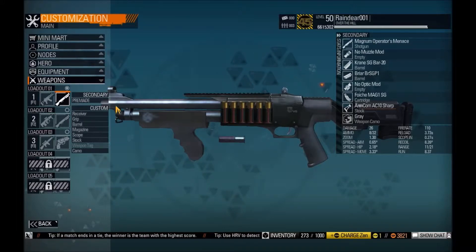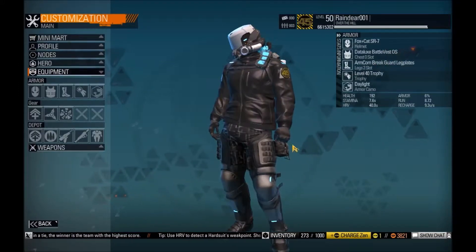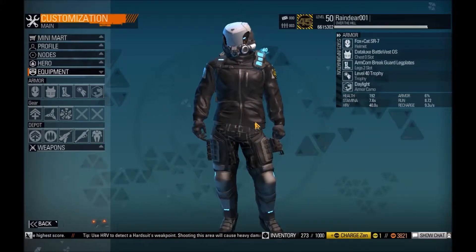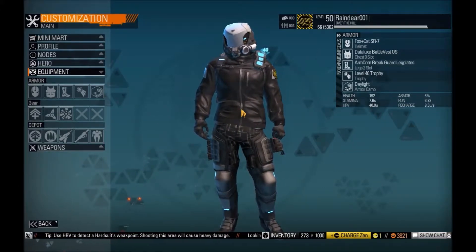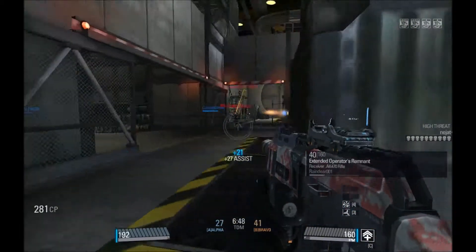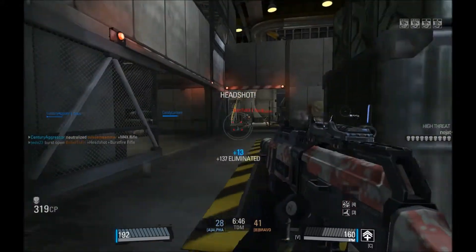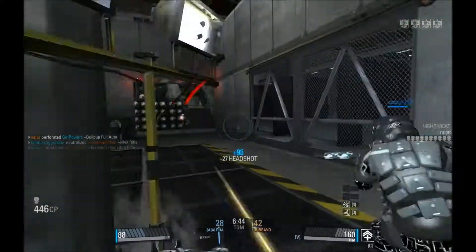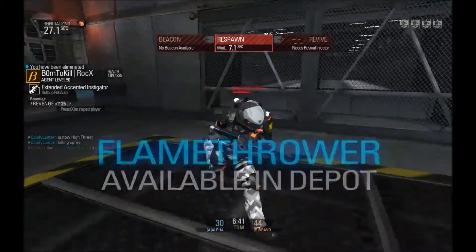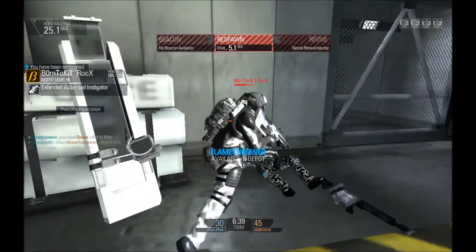And that is mostly it. I'm using my new build that I'm testing out — 192 HP and 6% armor. I'll see you guys in the game. And we are back for the gameplay part of this review. We are currently in a deathmatch server on Halo Deck.